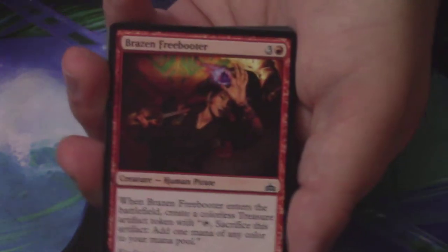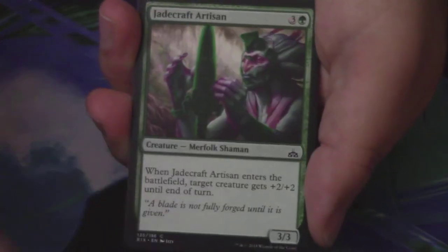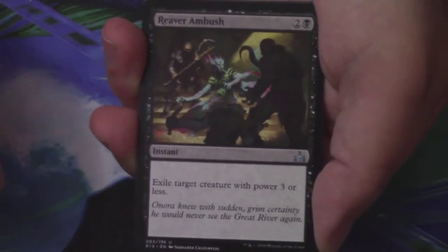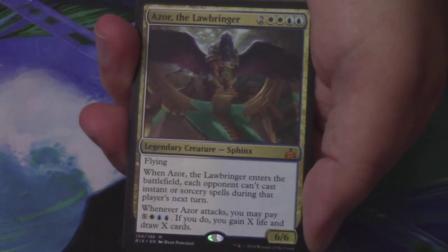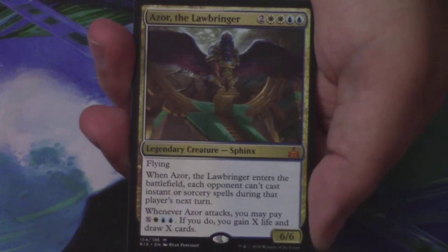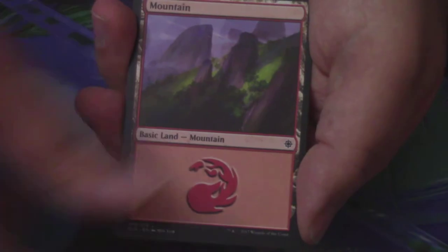Next, a Moment of Craving pack. We have a Divine Verdict, a River Darter, Frilled Deathspitter, Dusk Charger, Jade Craft Artisan, Colossal Dreadmaw, Kite Sail Corsair, Jade Bearer, Traveler's Amulet, Skymarcher Aspirant is our first uncommon, Everdawn Champion is the second — I love this card a lot — and a Reaver Ambush is the third. And my rare or mythic out of this pack — here's Azor the Lawbringer! He's on the list, around number 14. Behind that, a Mountain and a Merfolk token.